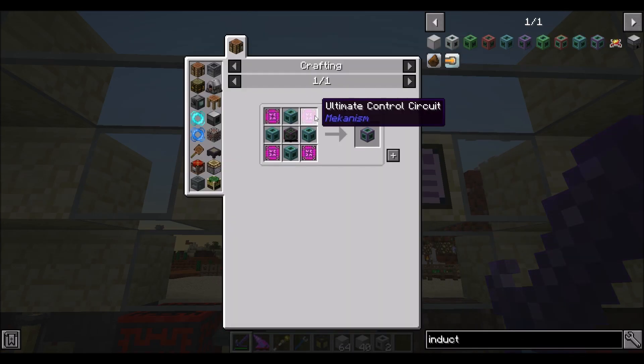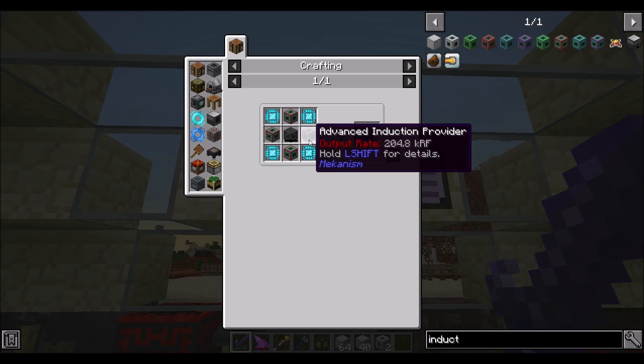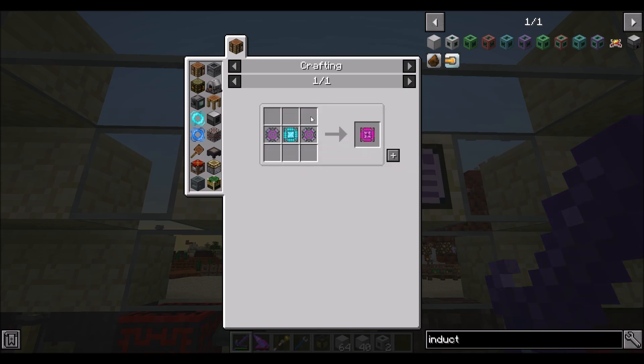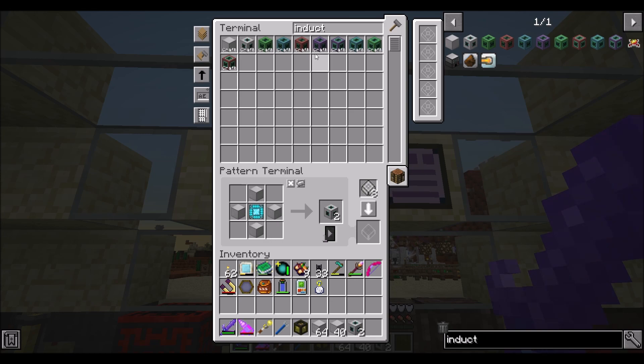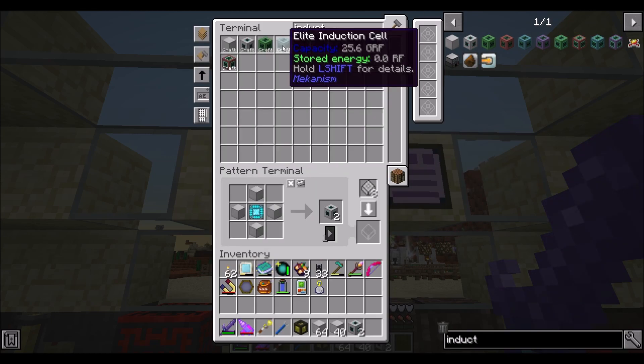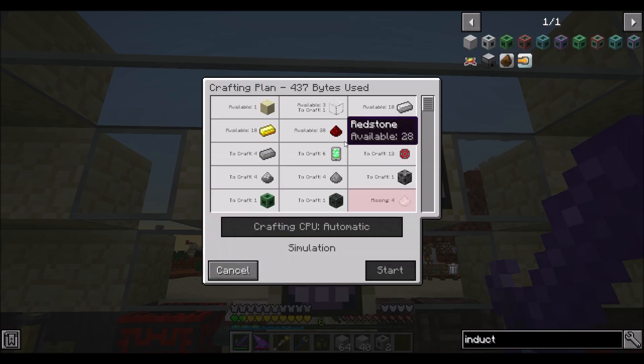Two ultimate induction providers - also short on lithium dust. Why do you need lithium? That's not standard. Where does lithium come into play? You also think you need lithium dust - explain. Where is lithium dust coming into the play here?